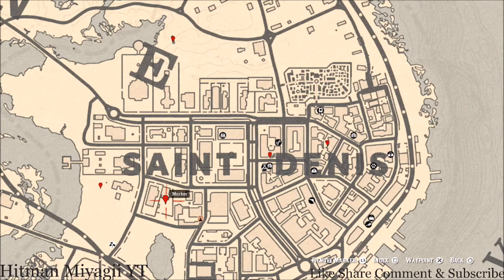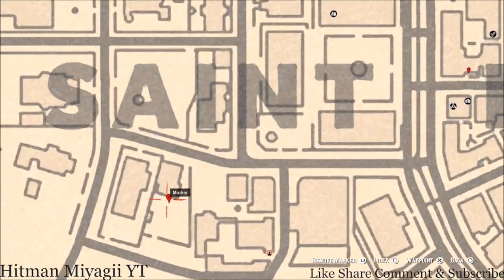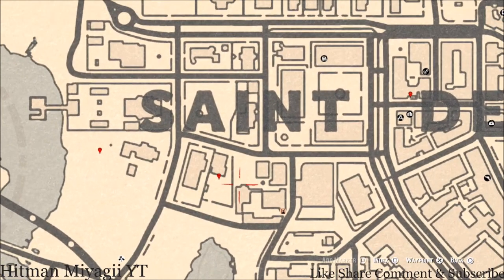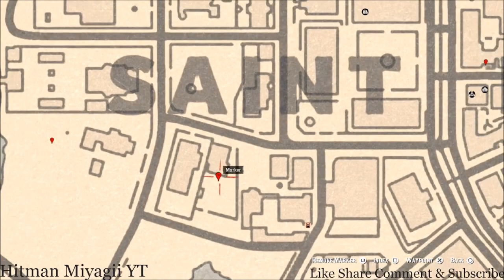Let's go down to our next marker under the words Saint Denis. Right here at this location you guys will get another family heirloom — this family heirloom is a cherry wood comb. The cherry wood comb is on a table in this backyard with a lot of other patio furniture, so you should see it. Just come into this backyard and it's there.